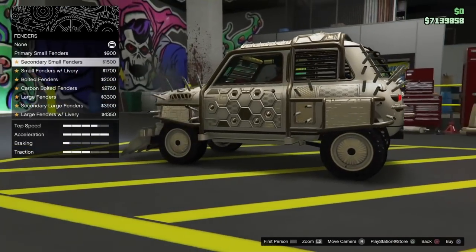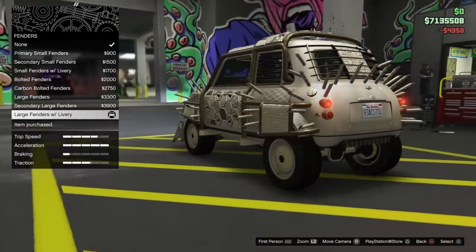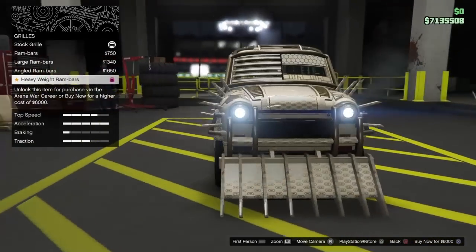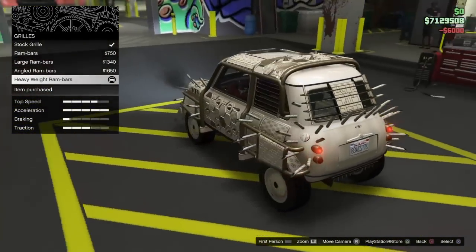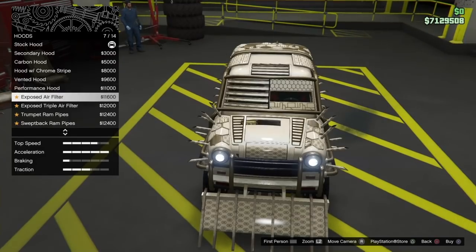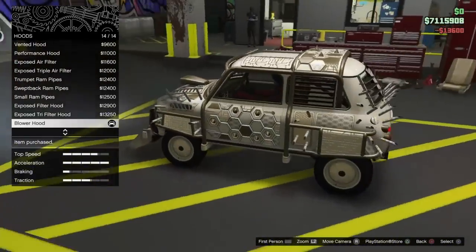Go down to Fenders and get the most expensive fender, which is the Large Fender with Livery. Then for the Grill, buy the Heavyweight Ram Bars — they cost $6,000. Go to the Hood, scroll all the way down to the bottom, 14 out of 14 — the Blower Hood, which is $13,600.